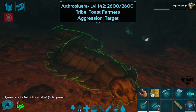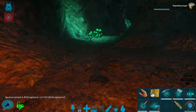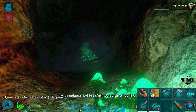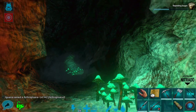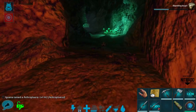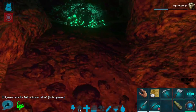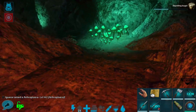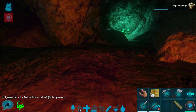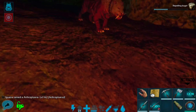We have a level 142 Arthropleura — that was horrifying. Let's come out of the cave here, little dude. So frightening. But we do have ourselves an Arthropleura. I did manage it — no ghillie, just bug repellent. The trick was getting in an area where there wasn't anything else around, so that we could actually get this guy. Because if something else was attacking, he would kind of just automatically aggro. So it was a little bit difficult finding one that wasn't close to anything.